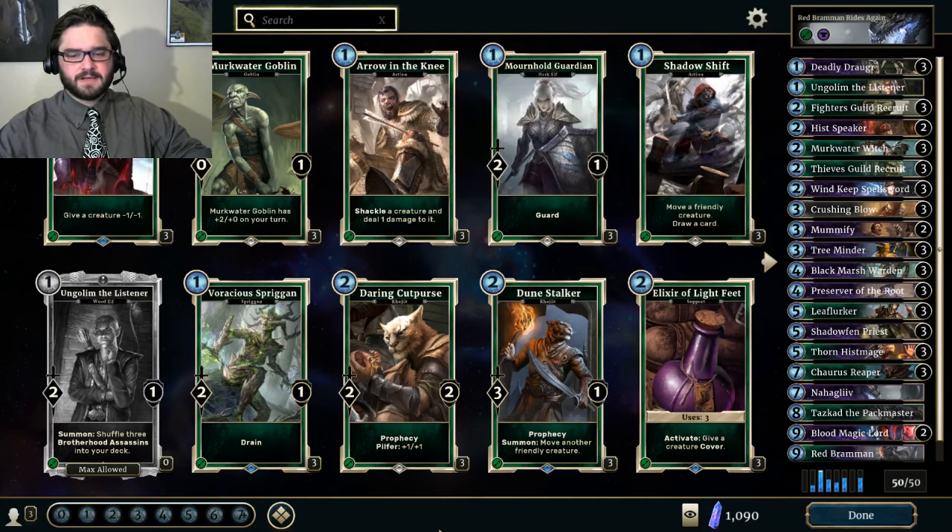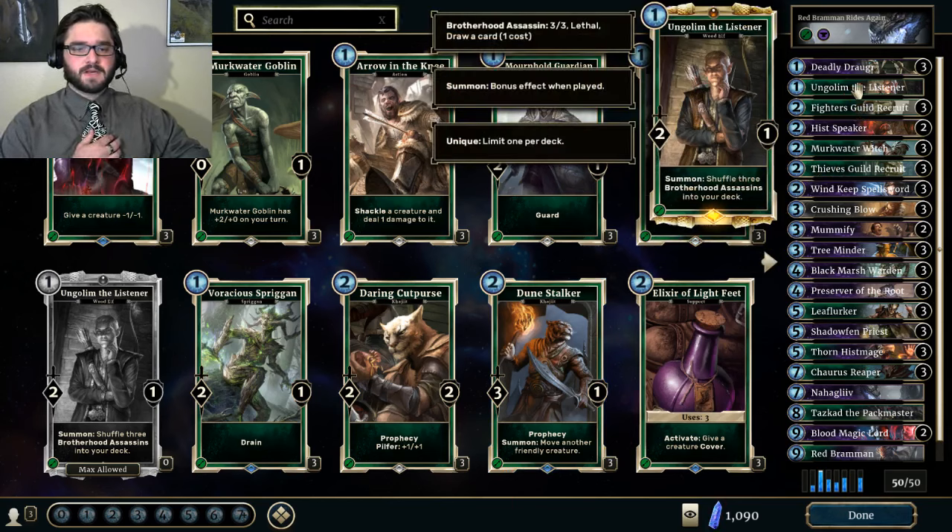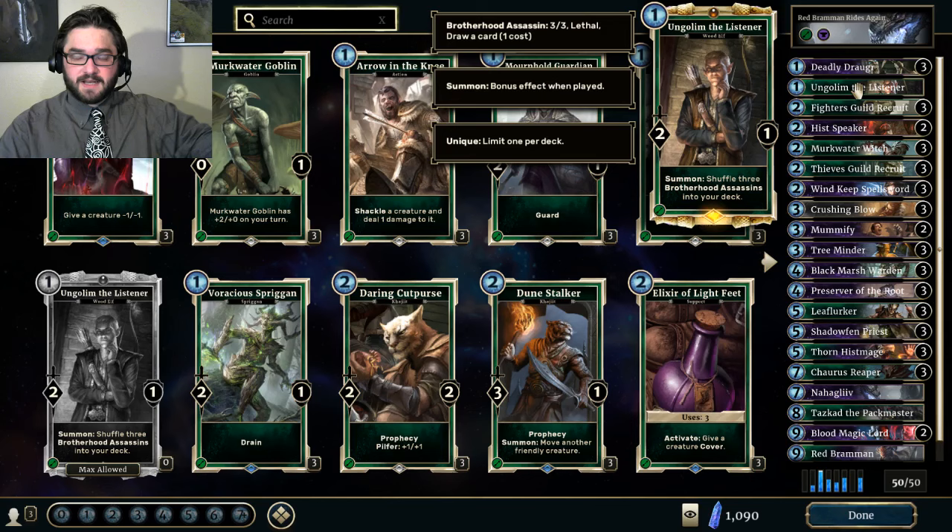Ungolim the Listener is interesting. I hesitate to just recommend that you go out and craft one, because I'm sort of torn on how good the card is. Any card that wouldn't mind a Mudcrab — a 2-1 creature that doesn't do anything else — could find a use for Ungolim, because he brings his assassinating friends along. But it's not the kind of card that is usually going to win or lose games for you. That said, if you open an Ungolim in a pack from a reward or Arena, he is definitely an easy slam into the deck.